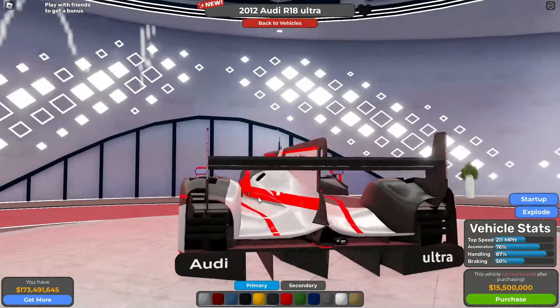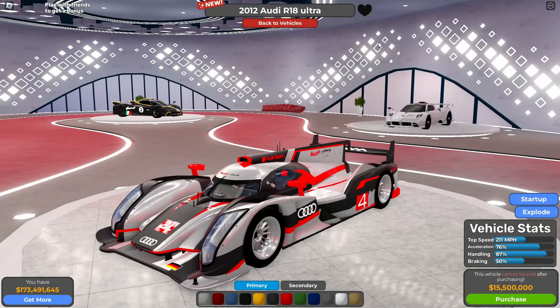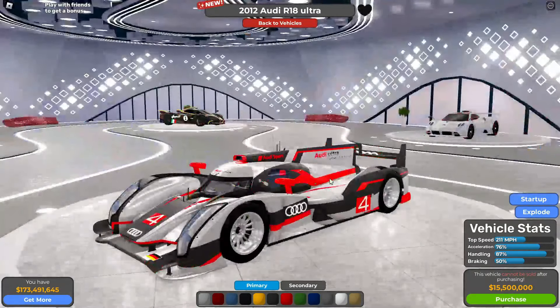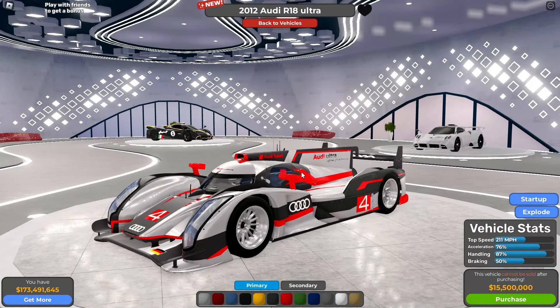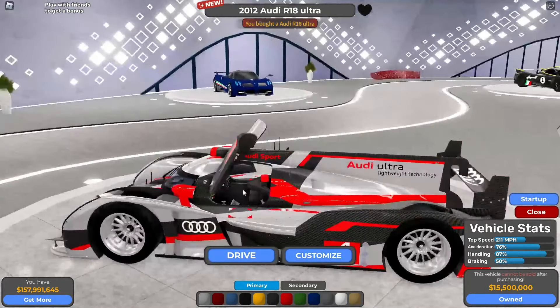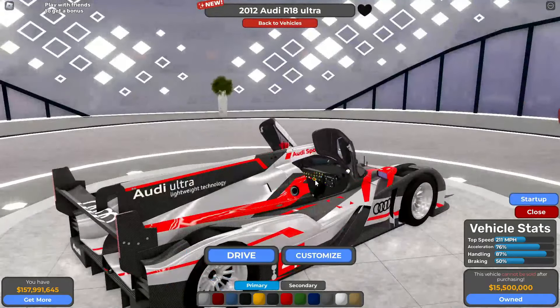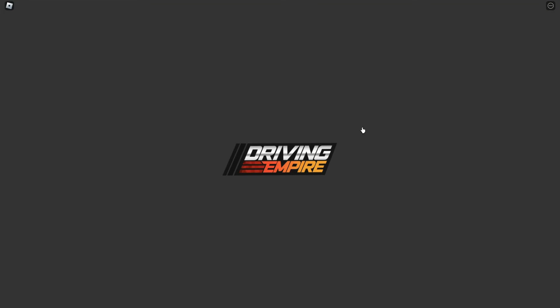Probably the most interesting and insane car we've ever had in Driving Empire — the 2012 Audi R18 Ultra. It's 15.5 million, an LMP group one car. Exploding it, only the little doors open up but the interior looks really nice. It does 211 miles an hour, handling is 87%, and braking is 50% — obviously a track vehicle.